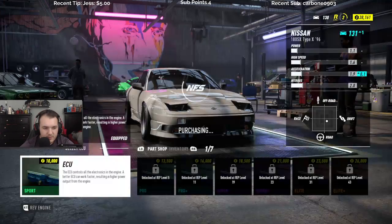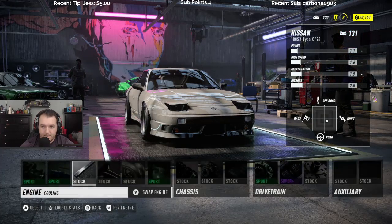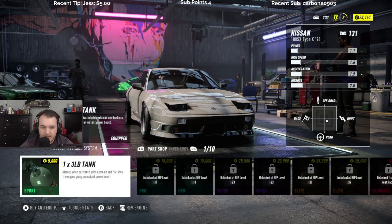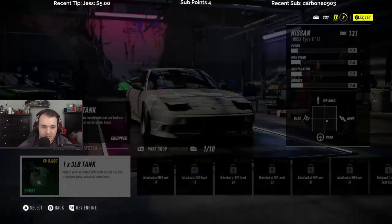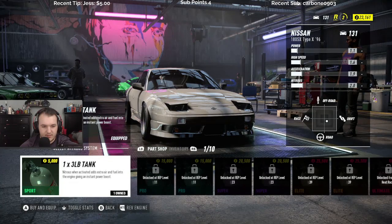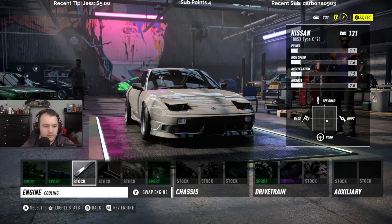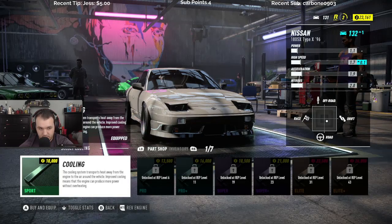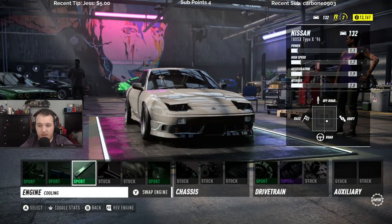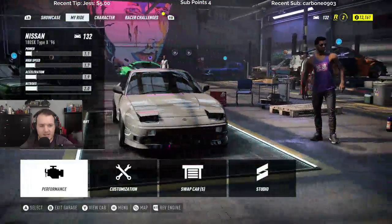Crankshaft, ECU — how much money we got left? Cooling, speed, high speed. Could upgrade our nitrous — extra air and fuel into the engine giving instant power. Oh wait, it said buy duplicate. Let's upgrade this. All right, now what's our car at? 132. Kind of goes slow in upgrades.